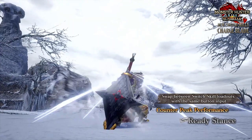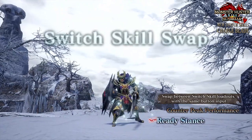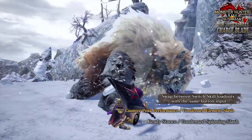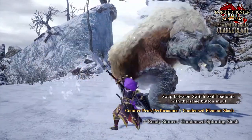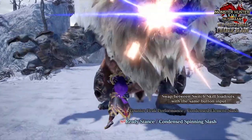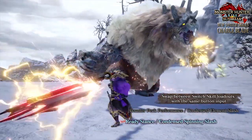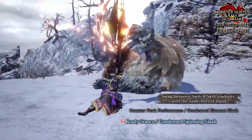I do find this move a little bit confusing because we already had access to numerous guard point manoeuvres which we could counter and block attacks and then go into other moves. But I do wonder if Ready Stance is a lot more lenient when it comes to builds, as with the old guard points you needed to invest in guard and so on. Maybe with Ready Stance you don't need to invest into shield boosting skills on your armour — there are a lot of unanswered questions. Finally, it seems that you get to choose between Ready Stance and Counter Peak Performance, so that's something to be aware of.